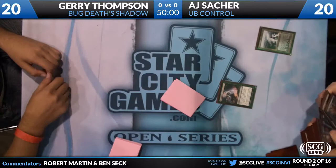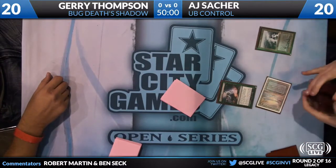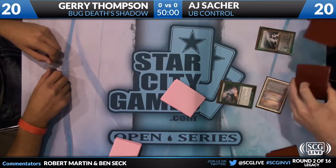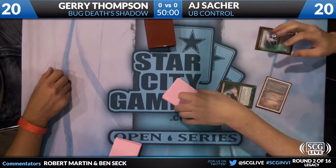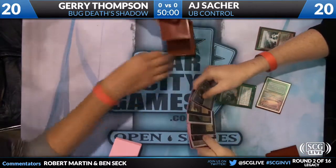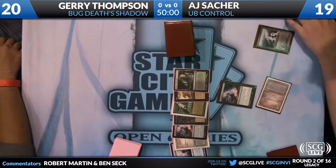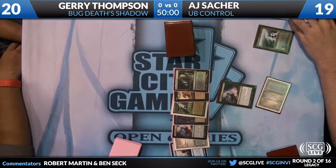Oh, absolutely stacked. So AJ is playing Blue-Black Control, which is not something that is fairly prevalent in the Legacy metagame. And Jerry Thompson is playing a deck that has been fairly new of late. We saw Greg Hatch play it last week in L.A. It's the Death's Shadow deck, which uses a lot of cards that do damage to itself to take advantage of Death's Shadow.